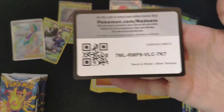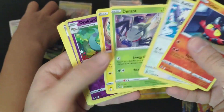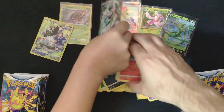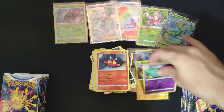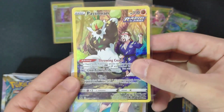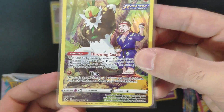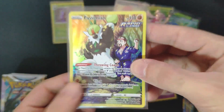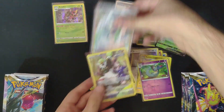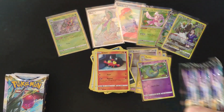We got the trainer gallery and a double hit from one pack — that's cool! Let's take a closer look in a moment. We got the trainer gallery and a Simian — this one is trainer gallery number 8, and Wallace full art trainer. So we got pretty nice hits so far and we're just starting.